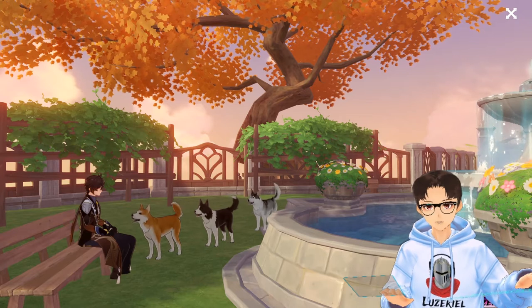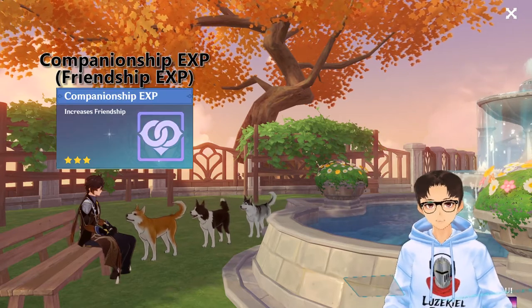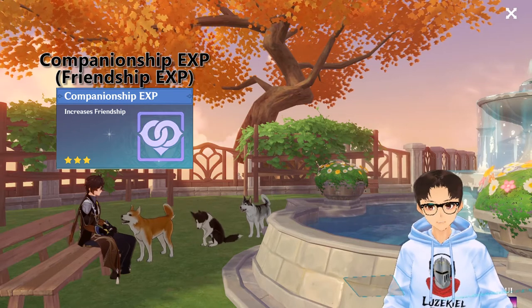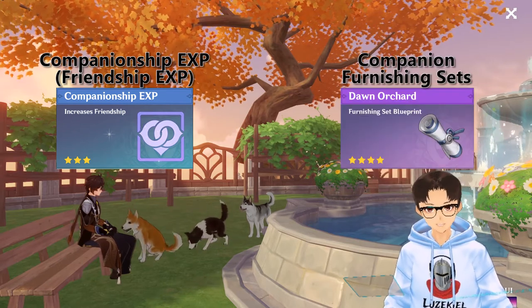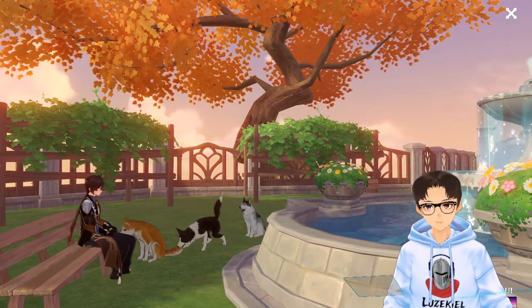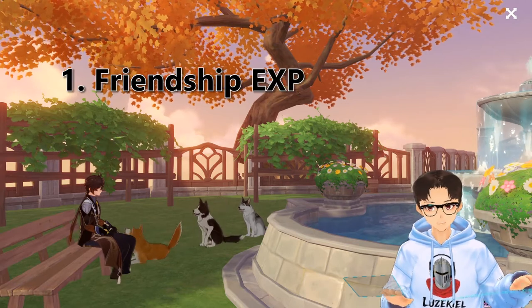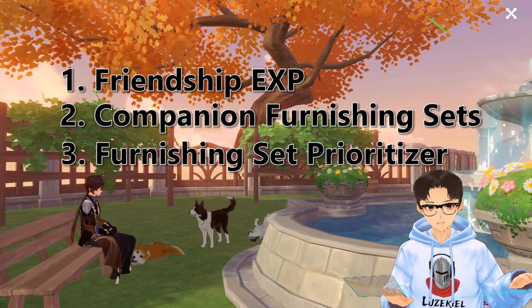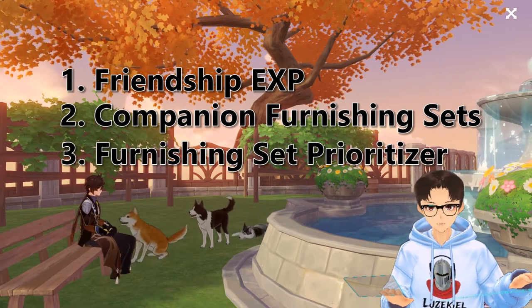This move-in feature can be classified into two categories: Companionship EXP, which I will refer to as Friendship EXP, and the next category which is Companion Furnishing Sets. The structure of this video will be introducing the Friendship EXP feature, then the Companion Furnishing Sets feature. And lastly, I will share a useful tool to help you get started, so please stay tuned.